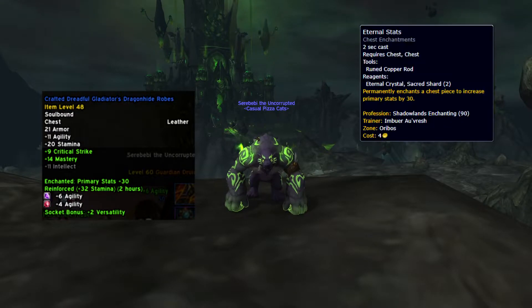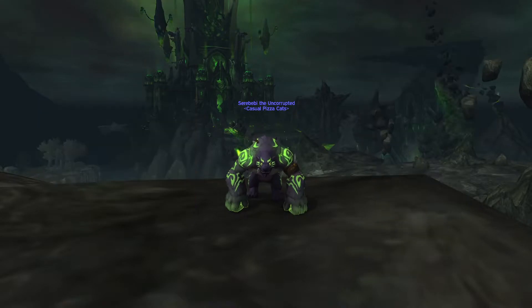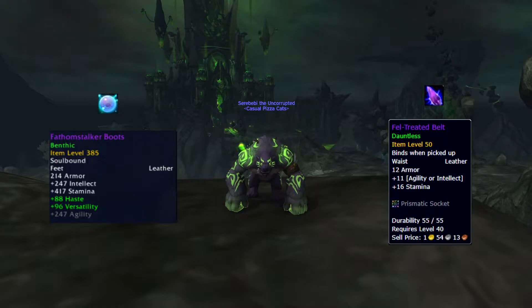Two sockets on a crafted chest, enchanted with +30 primary stats and fitted with a Queen's Garnet and a Saber's Eye for +6 agility. Another really solid option for chest, shoulders, helm and legs if you want to save on some gold is buying benthic pieces with mana pearls from Nazjatar, as they will provide you with a ton of primary stats. Same thing with dauntless gear pieces from nether shards on the Broken Shore.